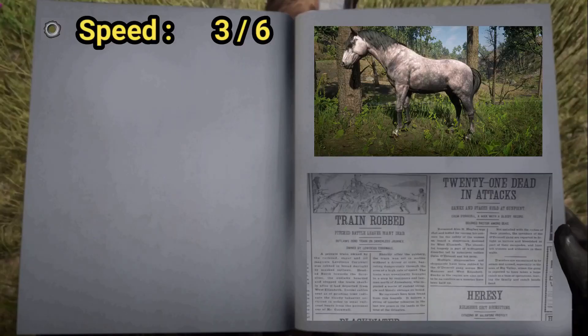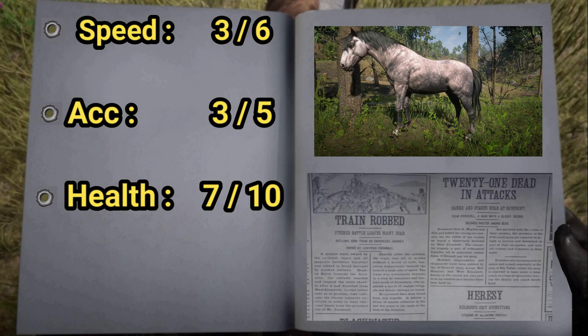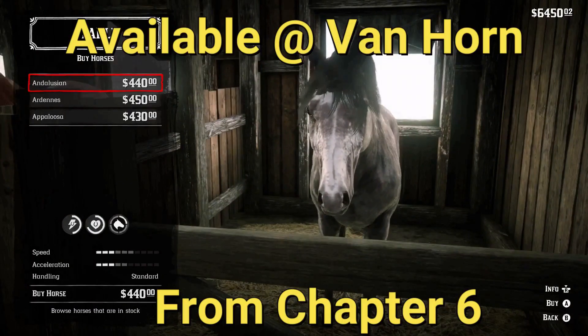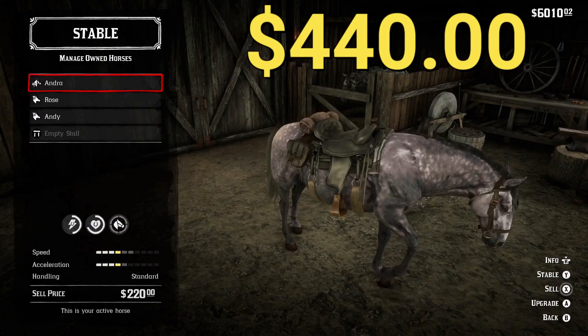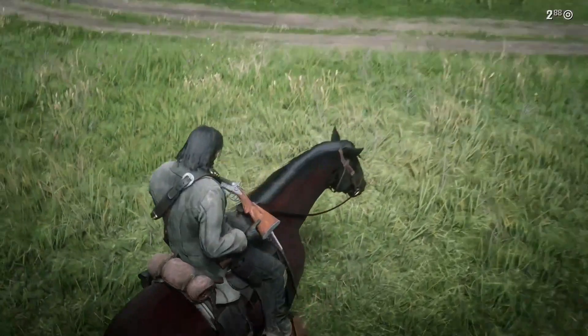Strongly built, compact yet elegant, Andalusians are known for their intelligence, sensitivity, and docility. The rose gray Andalusian comes with three speed maxing at six, acceleration maxing at five, seven health, and five stamina. When fully bonded, the rose gray health will max at ten and stamina at eight. The rose gray Andalusian, prized by nobility for its prowess as a war horse, becomes available at the Van Horn stables from chapter six.